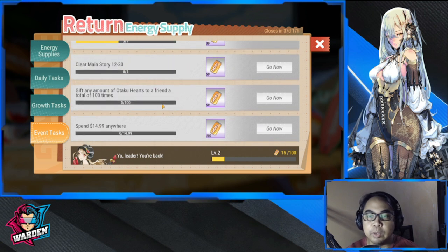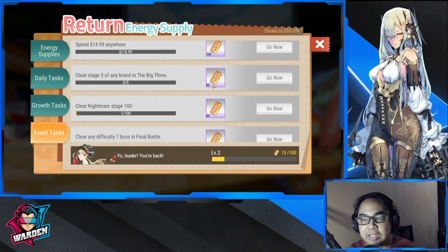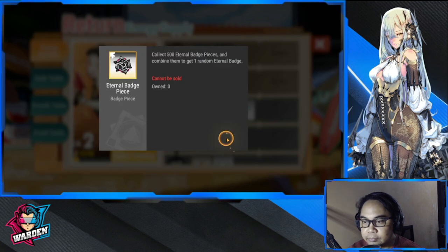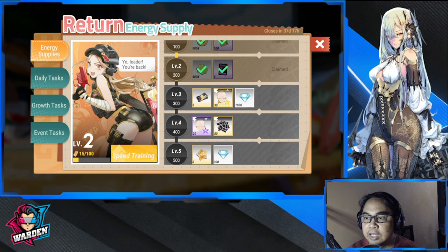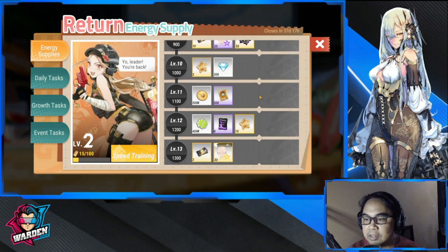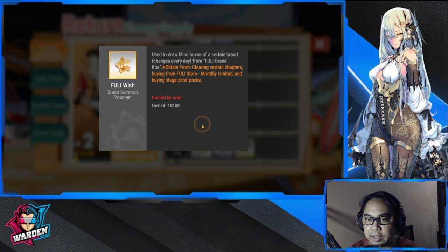Except for the ones that require a purchase, like spending $14.99. Of course if you're free-to-play you won't be able to get that, but do what is achievable for you and get as many rewards as possible. You have the eternal peace badge, ultra blind box pieces - 60, 30, and more under 30 here - and you also have fully wish as well.